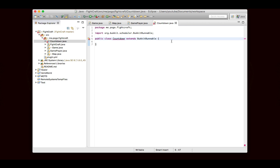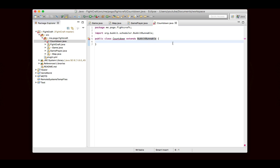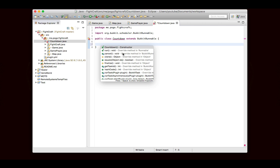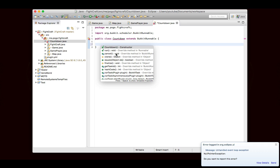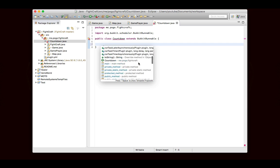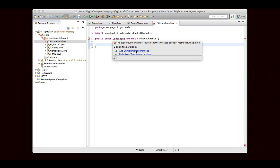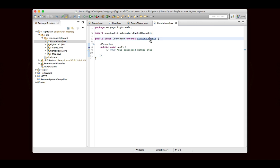The important thing is that there's a bunch of methods in BukkitRunnable. There's a cancel method that's very important — that'll let us stop the countdown when we want it to. And then there's also getTaskID and runTask that will actually cause it to happen. It functions similarly to Runnable but it's a little bit different. So we're going to add the unimplemented method run. BukkitRunnable does implement Runnable, but it just has extra stuff in it. The run method is what will happen when the countdown is started.